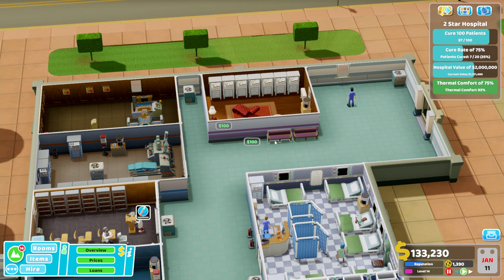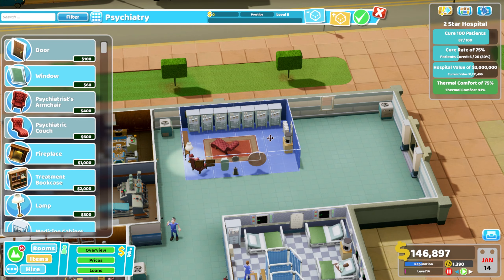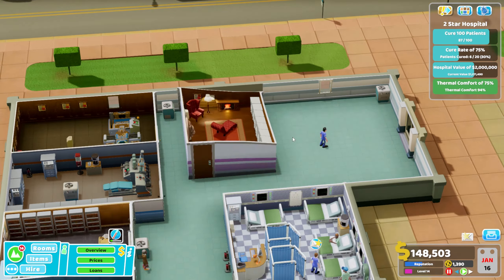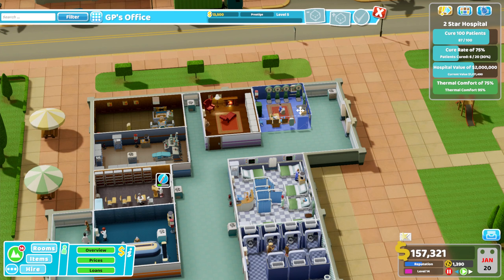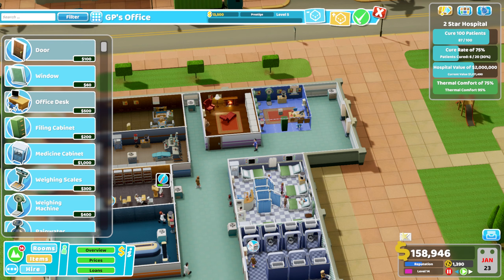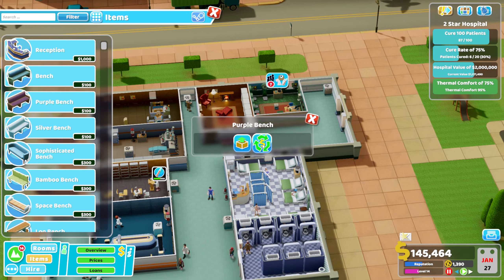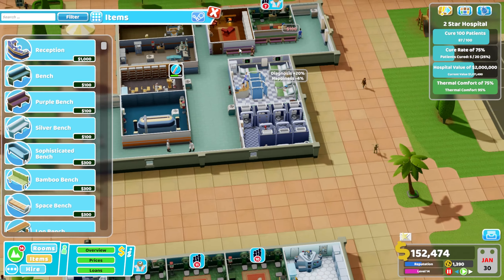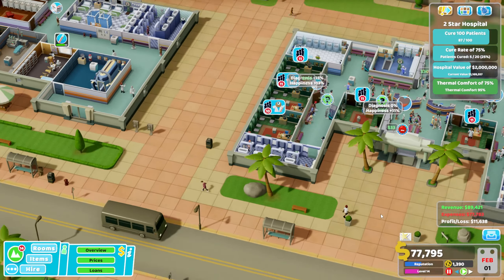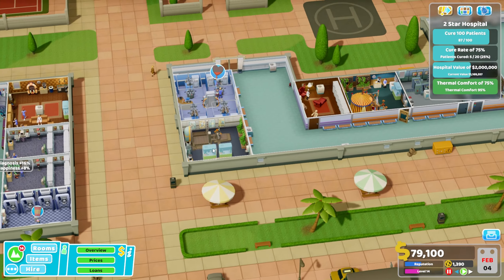I'm going to start selling a few benches and rotate some rooms to get things working a little bit better. I'll edit this blueprint and spin it around so I can fit another room in there. All hell is starting to break loose right here - I want to bring some GP offices over into this wing, maybe one there and another in the other wing we've been expanding into recently. I think it'll spread out the customer base and stop those bottlenecks in the main building near the reception desk.